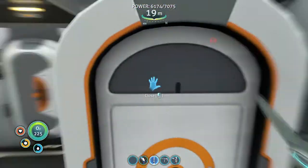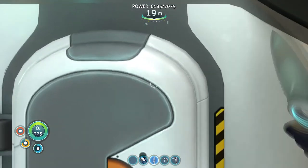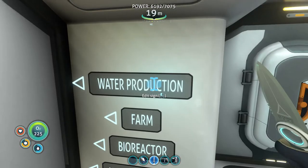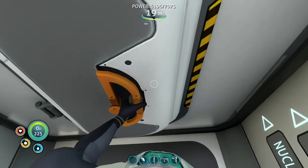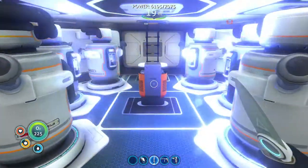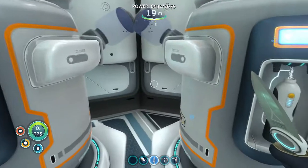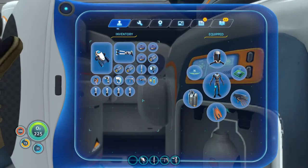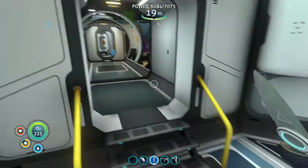I added a ton of windows so from the other places you can look in. The third area we're going to is the water production farm, bioreactor, and nuclear reactor — these are like my main sources of power. Here's my water production — I can just drink the water like that, easy.